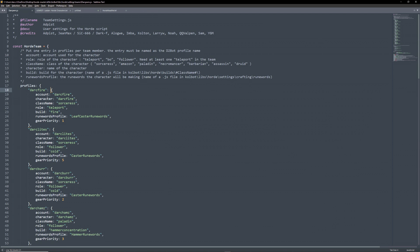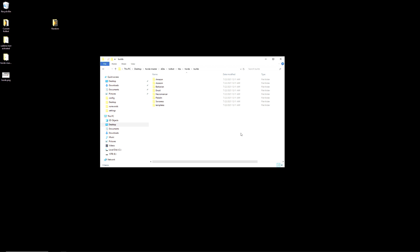Scroll down to the profiles and plug in the needed information for each team member. The profile name is the name of the profile in d2bot.exe, not the game. Account is your in-game account name. Character is your in-game character name. Class name is the character class in-game, such as paladin or sorceress. Role can be teleport, follower, or battle order or bow — we only need one teleporter and one bow; the rest can be followers. Build is which build the character should use for its skills; we can open another file to see our options. Navigate to colbot, libs, horde, builds — builds are separated into classes.